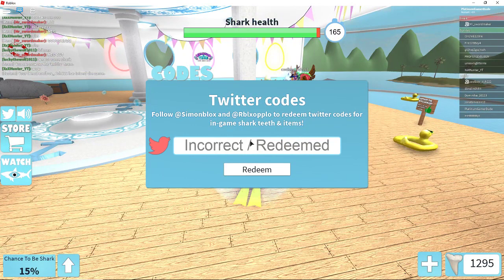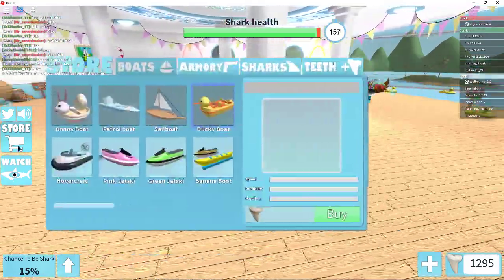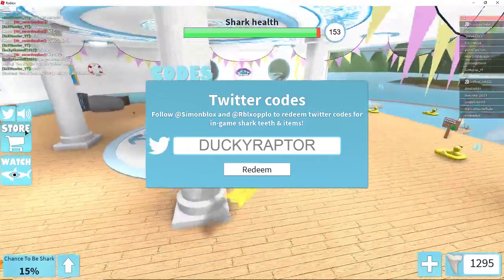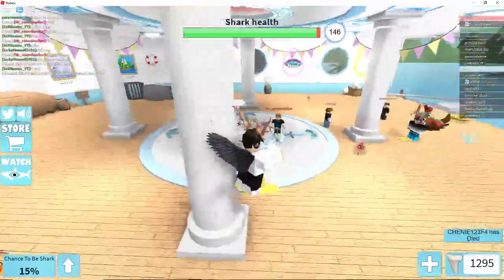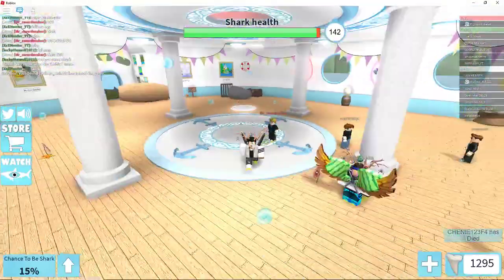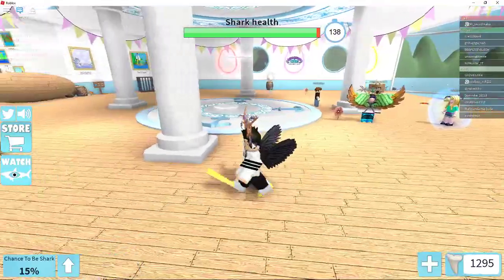The first code is FROGGYBOAT — I already redeemed it. The second code is DUCKYRAPTOR — I already redeemed that one as well. I think FROGGYBOAT gives you something like shark teeth or maybe a boat, and DUCKYRAPTOR probably just gives you teeth. I can't believe I did it with a Megalodon — that was impressive!